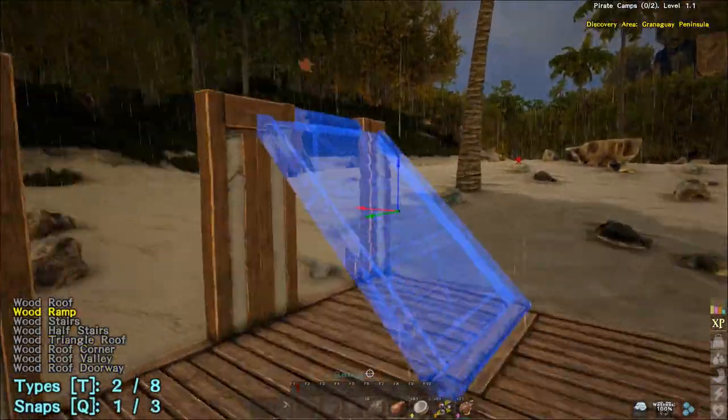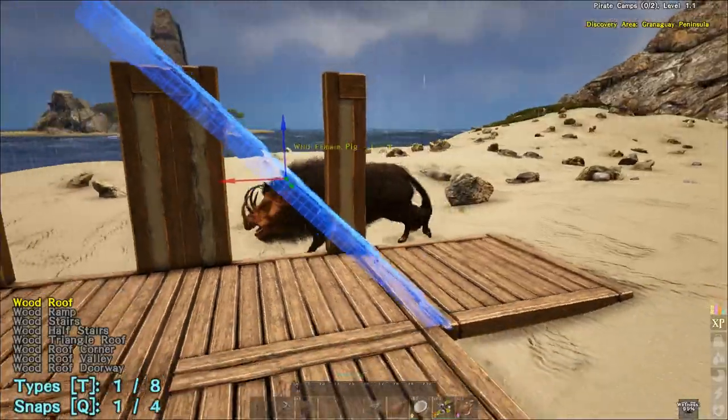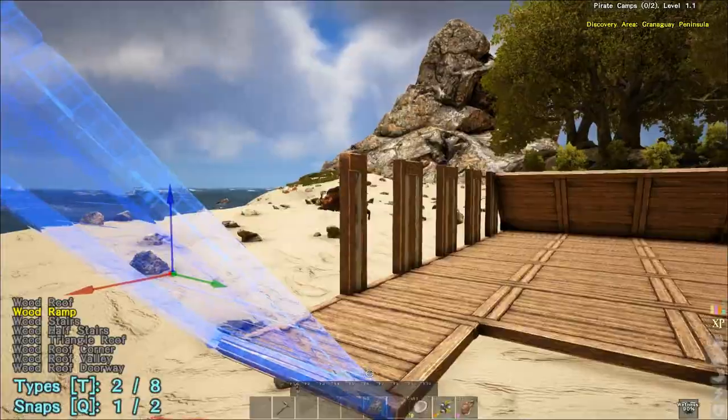Now there is an issue with the ramps: they need something behind the bottom of the ramp to snap to, so you're going to have to put an extra ceiling on each end, just one to put the first ramp in, and then you can snap the other ramps to the first one.